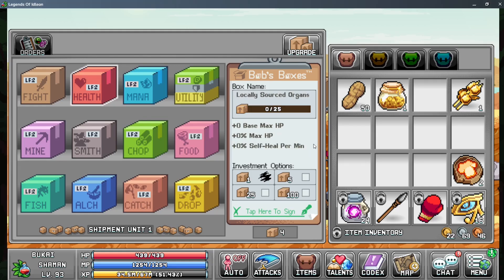On the health box, you're going to be getting base max hit points, percentage max hit points, and percentage self-heal per minute. The Magician Starter Pack gives you base MP, percentage max MP, and faster cooldowns. Within the Box of Unwanted Stats, you're going to be getting accuracy, base defense, and plus monster experience — so that's really only for fighting monsters. I'm not sure why it wasn't just called class experience, but it is what it is.